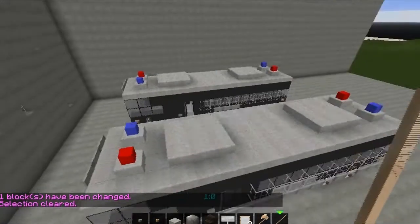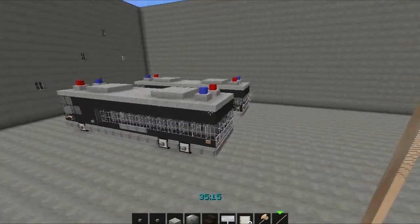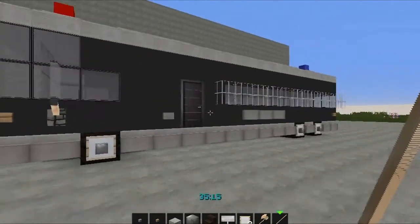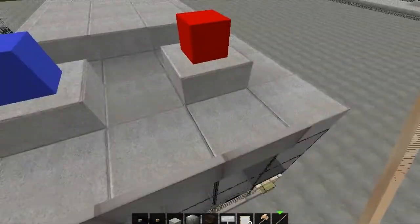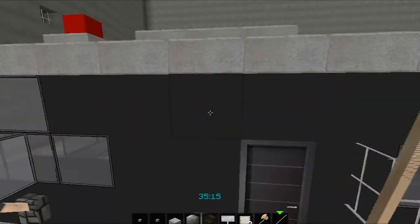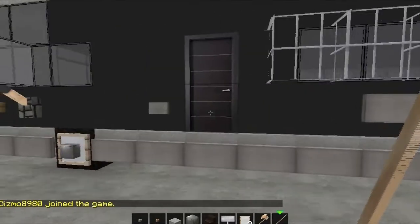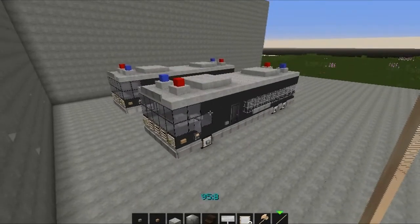There we go — that is your prisoner transfer vehicle slash prisoner bus from the courts. I think it looks pretty amazing. Like I said, this can be converted into a normal bus. Just knock out the logo player heads, remove that slab, lay it flat, change the colors of the slabs to white or whatever you want, change the black wool color, and definitely remove the bars — you don't want to go shopping with iron bars. Remove the little signs, and apart from that that is your prisoner bus for any prison on your local world.